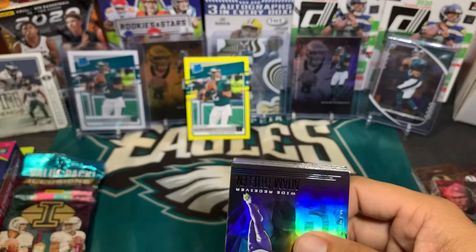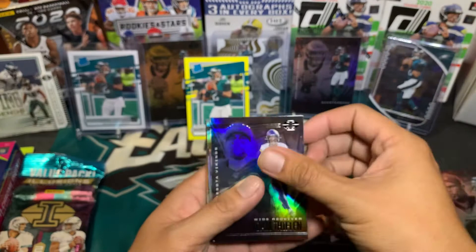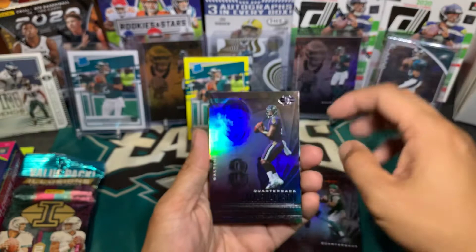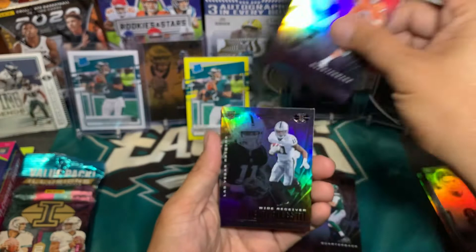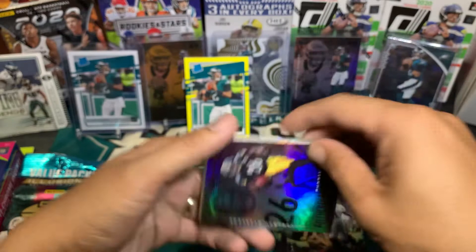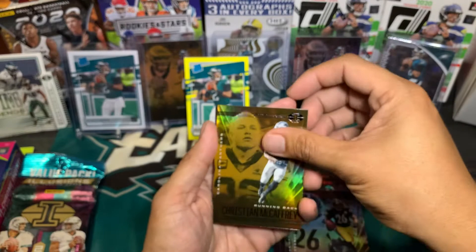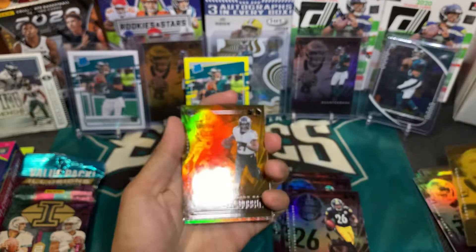Second pack: Adam Thielen, Zach Moss rookie, TJ Watt, James Morgan rookie, Lamar Jackson, Drew Lock, Henry Ruggs III rookie, Anthony McFarlane Jr. rookie, Todd Gurley, Ario, Christian McCaffrey, and another yellow — JK Dobbin.